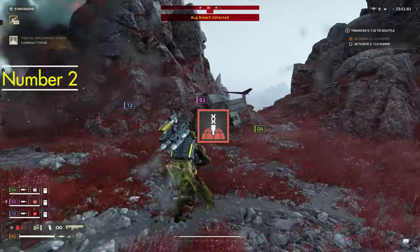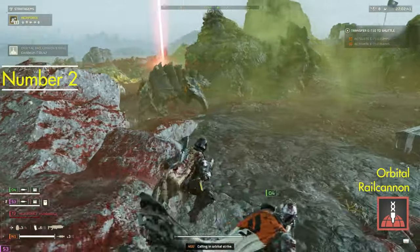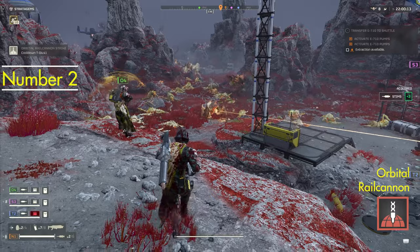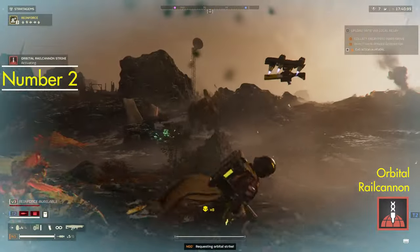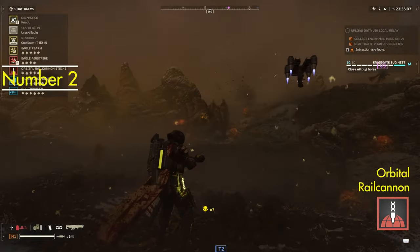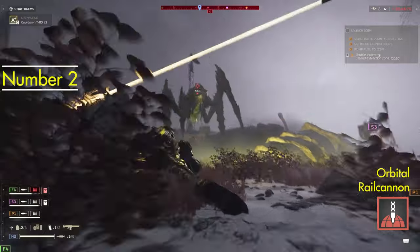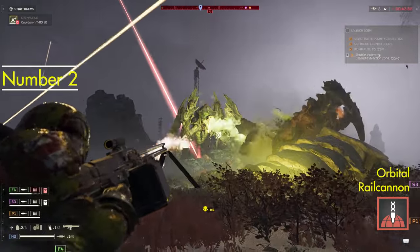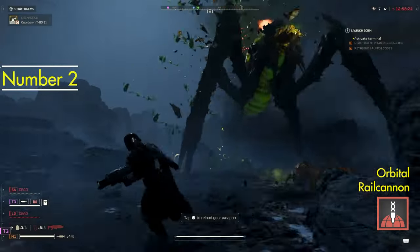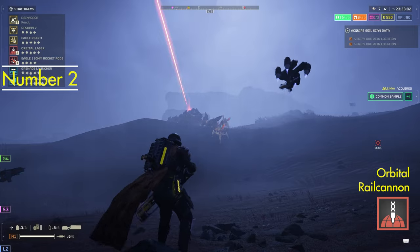Coming in at number 2, we have the Orbital Rail Cannon for the silver medal. This stratagem is my current love in Helldivers 2, and honestly, when I don't bring it into battle, I almost feel naked. It is a testament to the marriage of precision and power — a beacon of reliability in the chaos of combat. Its hallmark is its ability to dispatch any target with a single, well-placed shot. Just throw it anywhere near the enemy you want to dispatch, and it will do that. Its unparalleled tracking, coupled with its moderate cooldown, positions the Rail Cannon as an essential tool for eliminating larger enemy types. The only drawback is the cooldown period, which is a minor inconvenience, as its contributions to the battlefield far outweigh its limitation. It's also best wielded in unison with other allies, making it a cherished asset in the player's arsenal.